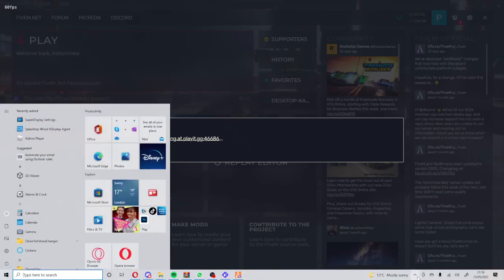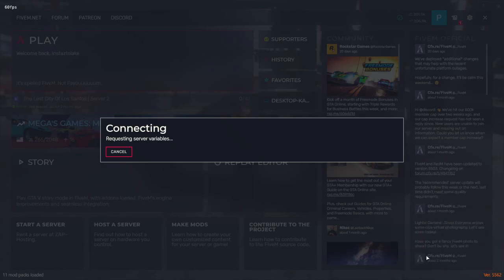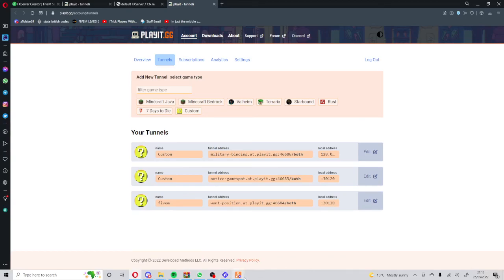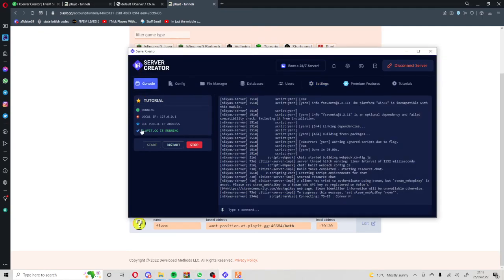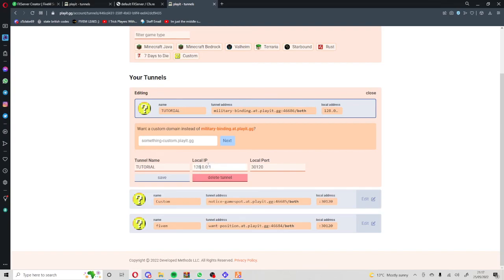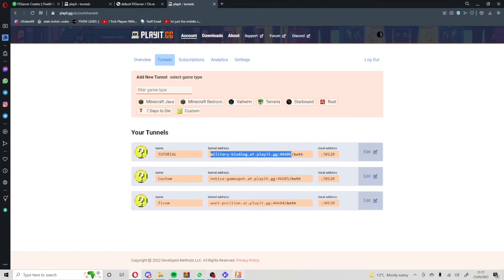I'm just hoping I haven't messed up — and I have definitely messed up. The local address doesn't have the right value. Okay, I see what I've done wrong. It needs to be 127.0.0.1. Set it to 127.0.0.1 and then save. Now try it again.